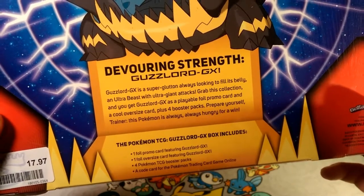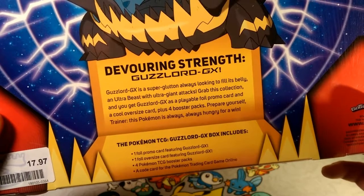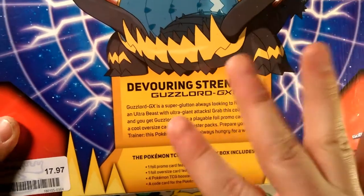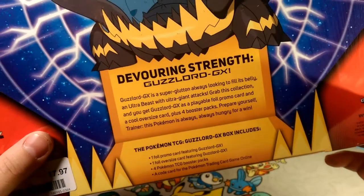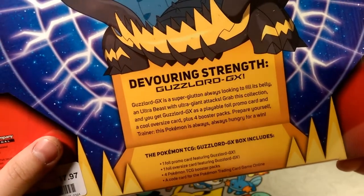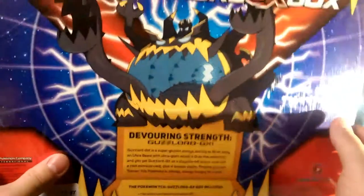Grab this collection and you get Guzzlord GX as a playable foil promo card and a cool oversized card, plus four booster packs. Prepare yourself trainer — this Pokemon is always hungry for a win.